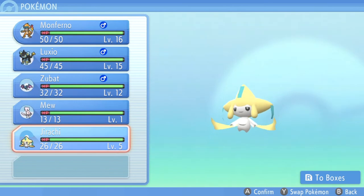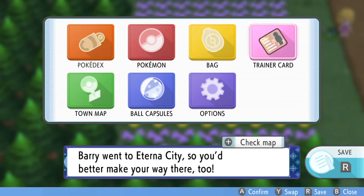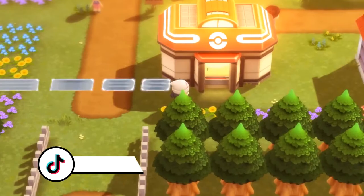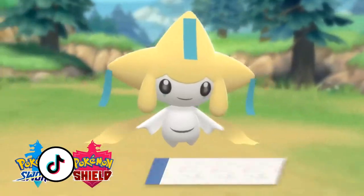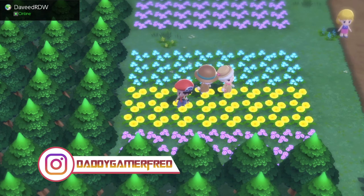Let me know your thoughts on getting a Jirachi and a Mew very early on in the game — I only have one badge. For some Pokemon players this is cool, but I think a lot of people feel like you shouldn't be able to attain these Pokemon with just one badge. To each his own — let me know what you're gonna do with your two gift Pokemon. Are you gonna throw them in a box or keep them on your team? Let me know those movesets too.